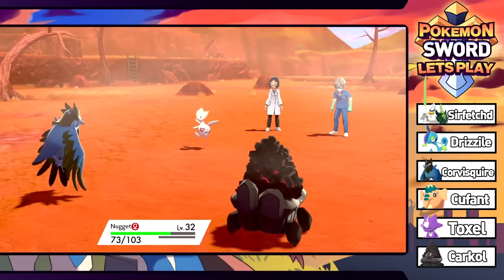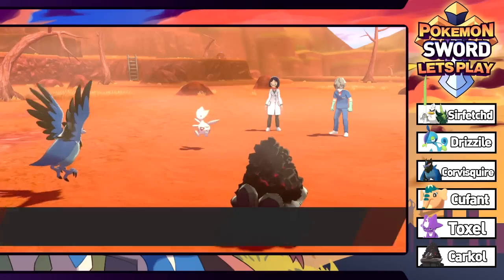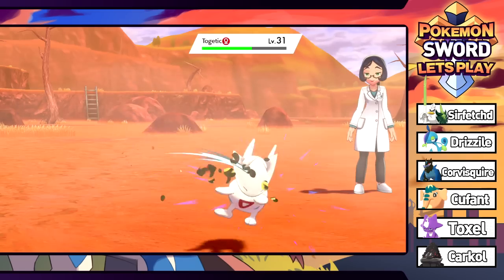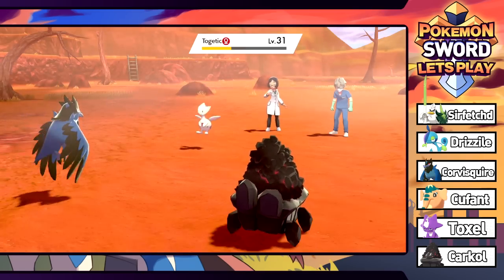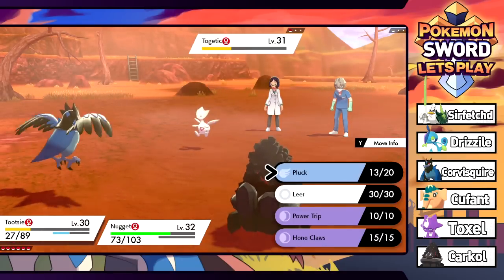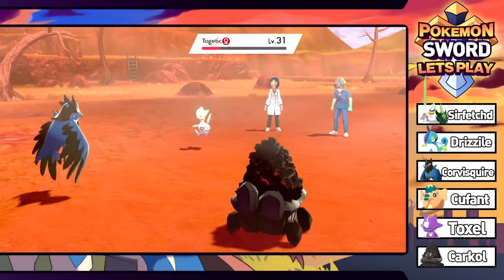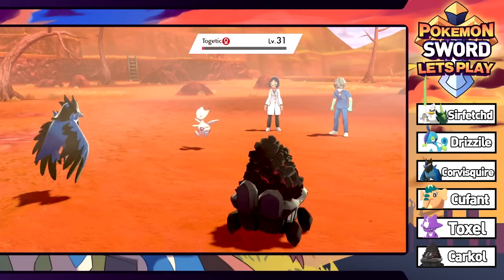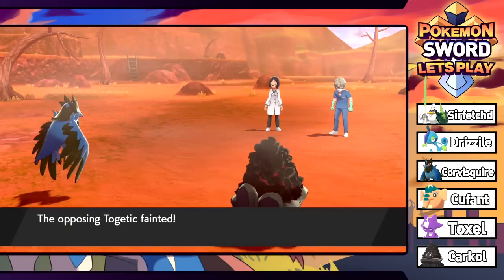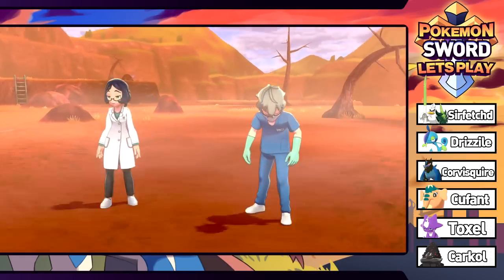We're just going to give it a Pluck and a Rock Blast should do the trick. It avoided the Rock Blast - did it raise its evasiveness with Ancient Power? Ancient Power again with a special attack boost - that's going to hurt quite a bit. Tootsie takes a hit. Rock Blast misses again - what are you doing buddy, I need you to connect. Down goes the Togetic. Good to know that Togekiss will be playable in the new competitive meta. Dexter hits level 32.